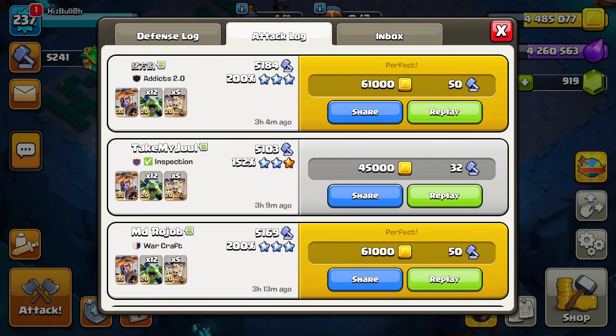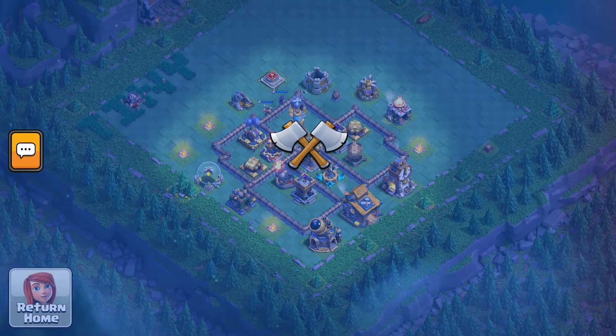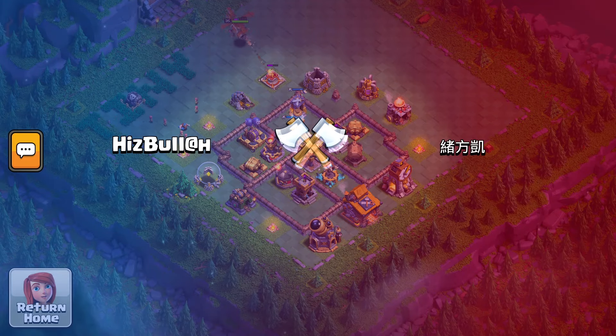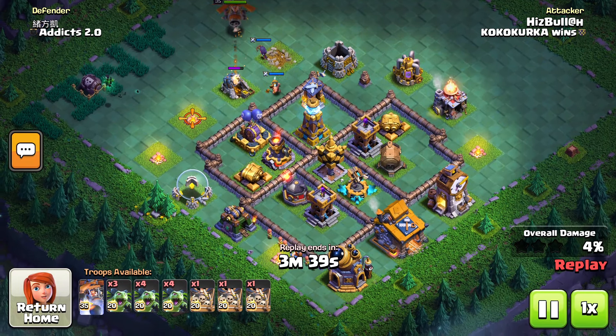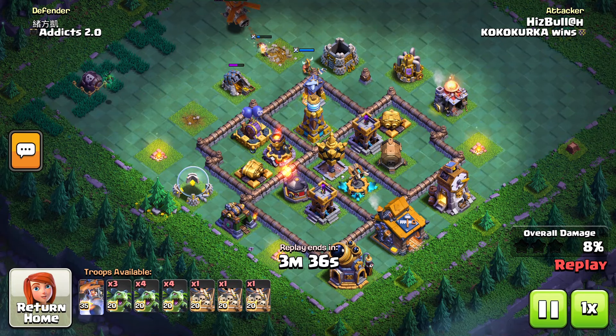Hi guys, welcome back to our new video. Right now I'm going to share with you a Builder Hall 10 strong attack strategy, especially to easily complete both stages. The strategy is 12 Beta Minions and 3 Drop Ships with Battle Copter — that's all for the first stage. Focus on every corner, then place Drop Ships where you can get good value. Break at least two air defenses like Archer Towers, Firecrackers, corner defense, and mostly the Roaster.